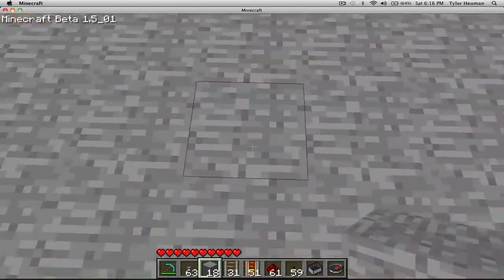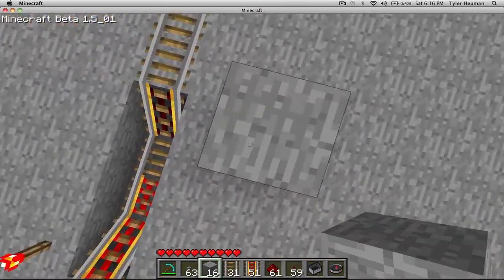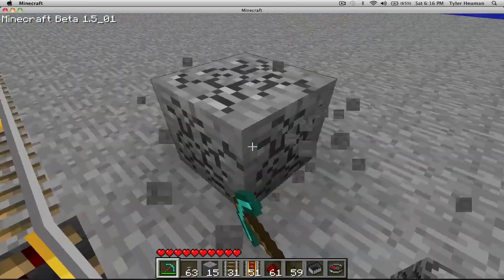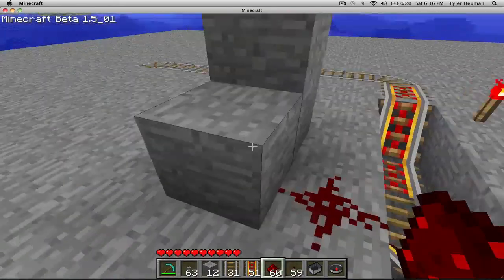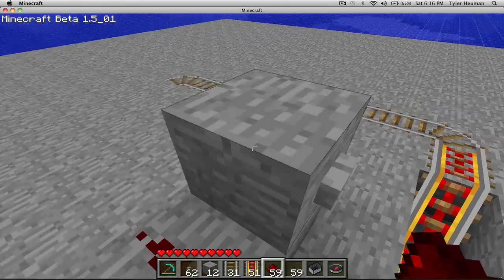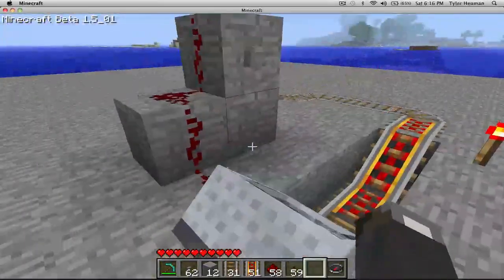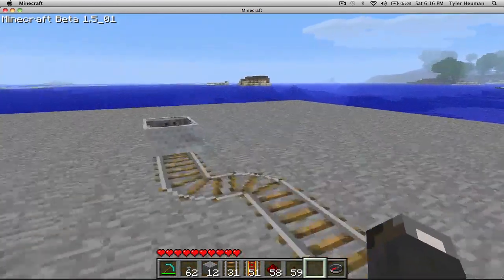The easiest and cleanest way to do it is to go two blocks from here, then go up two. You're going to put two blocks here, one there, and put redstone here. Take a button and place it there. So when they stop there, they push the button and they keep going on their way.